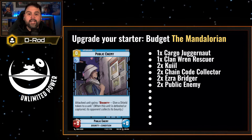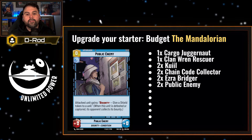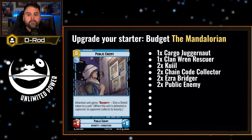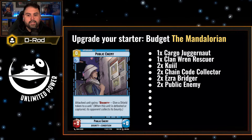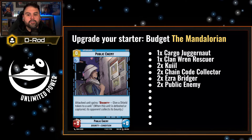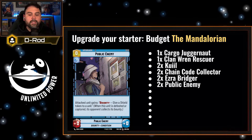Next is adding two more Public Enemy, an upgrade bounty that, when resolved, can give a shield to a unit of your choice. This card is great to return consistently with the Razorcrest. You want to get as many of these shield mechanics off as possible, protecting cards like Ezra, Kuiil, or even some of the others we'll see.